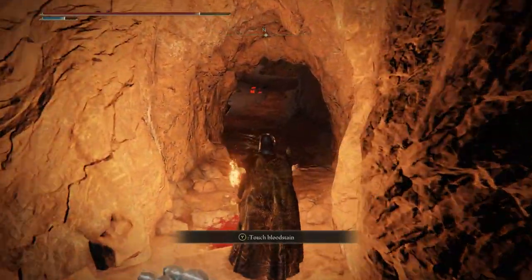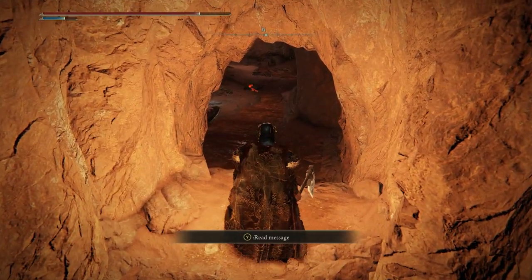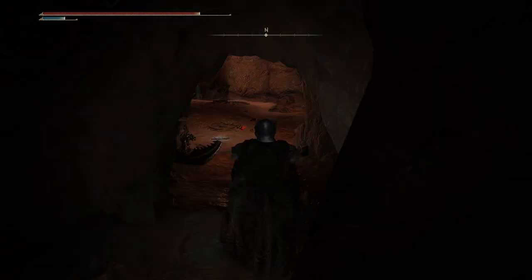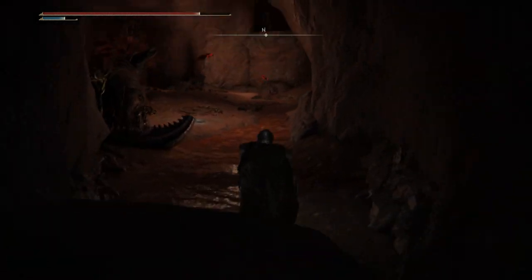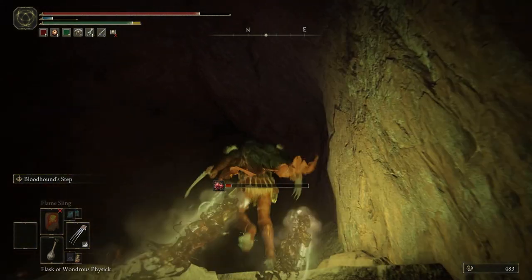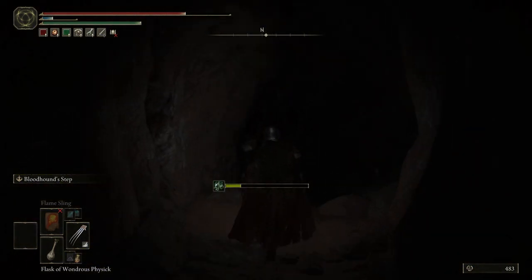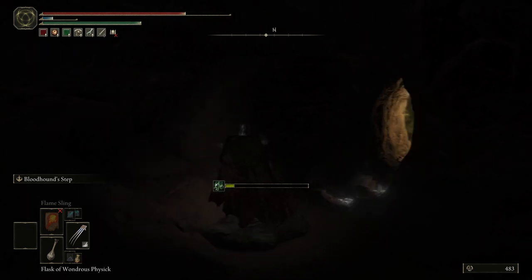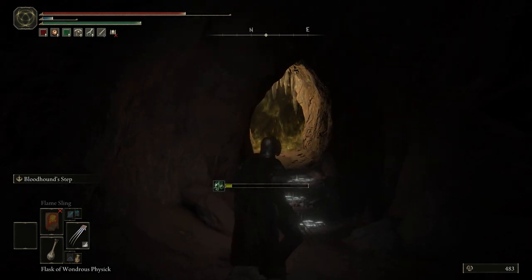For this next part you can put away your torch again because you'll need the Bloodhound Step. This is the last open area you'll face before fighting the boss, so we're going to quickly traverse through it whilst taking as little damage as possible. Hop down and start using your Bloodhound Step to the right. Go up the hill and there'll be two enemies that shoot poison damage at you — dodge and continue down the path to the right. At this point you're pretty much safe and the boss will just be on the right.